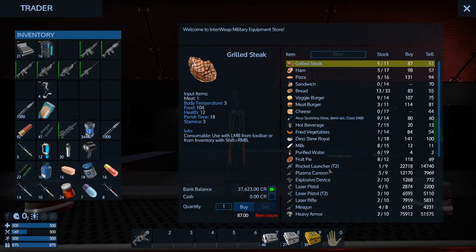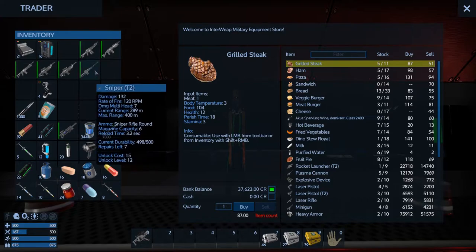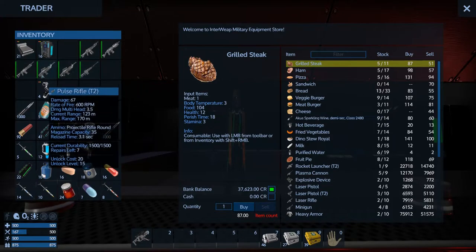T2 rocket launchers - I'm not sure if I have any of those. They'll give me really good money. I did loot a plasma cannon last time - I don't want to hold on to that.